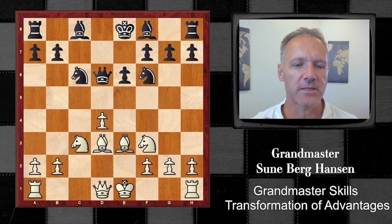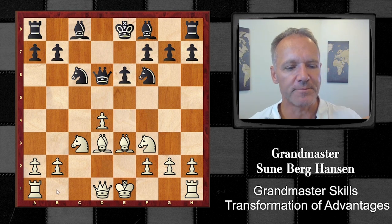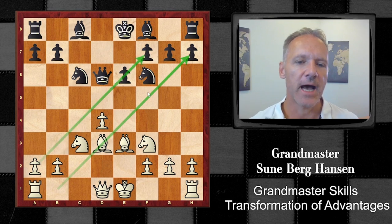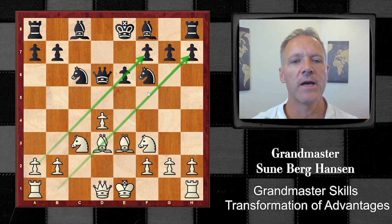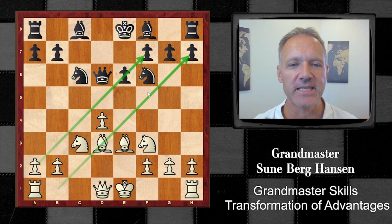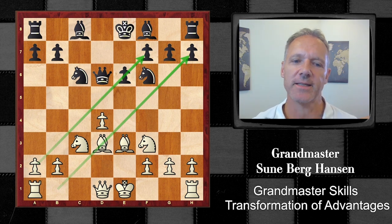Putting the bishop on this diagonal - you could argue it could also be on the other diagonal, and I'm going to talk about that in this video and later. Where does the bishop belong depends a little on how black sets up his pawns on the kingside - does he do h6 or g6? We will get back to that.